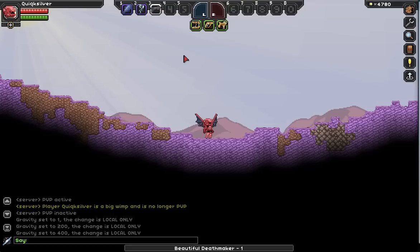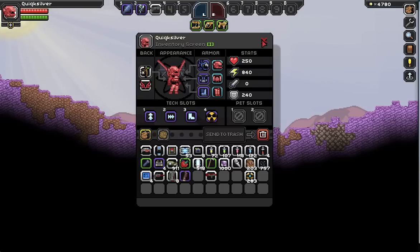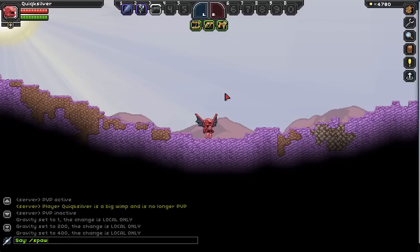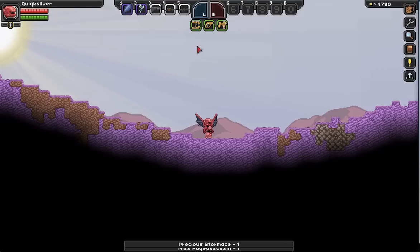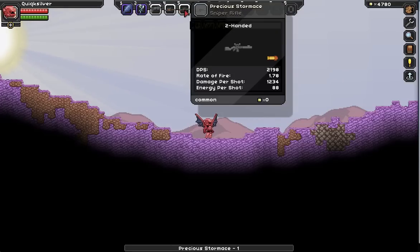If I run that same command again, I get a different sniper rifle — it's still common, but a different design because they're procedurally generated. That's for the random ones. If you want to spawn in a specific gun that doesn't fall into the procedurally generated category — like there's a corrosive gun in the game with preset stats — slash spawn gun won't work for it, since there's no level assigned to it. You'll just get an error.